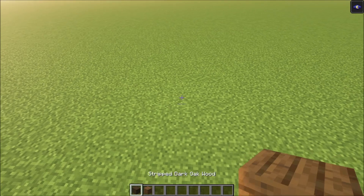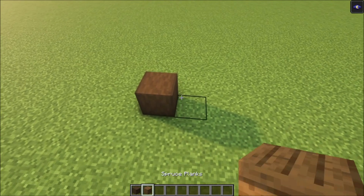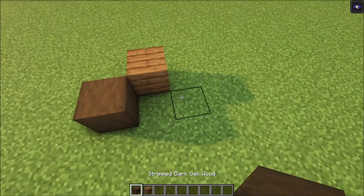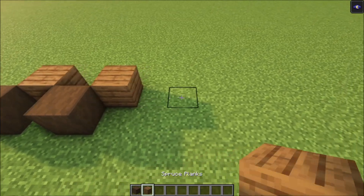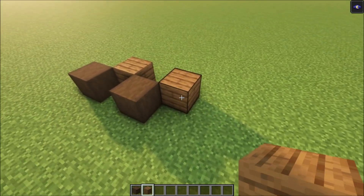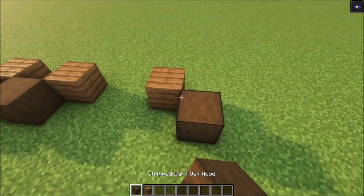The first thing we're going to do is outline the build. Start with a strip of dark oak wood, then add one spruce plank, then one more dark oak wood. After that we're going to indicate the entrance: add one block, skip two, then add one more on the side.